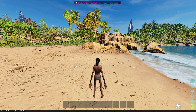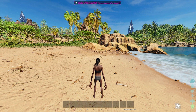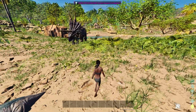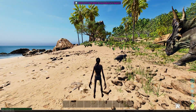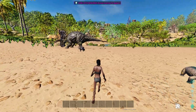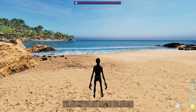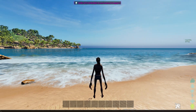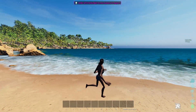Another command is 'foliage.MaxTrianglesToRender 300000', which helps out a ton. Then 'show instancedgrass', which gets rid of all the little pieces of grass and ground clutter you don't really need to see. You also have bloom quality — you want to turn that off. And 'r.Water.SingleLayerWater 0' for water reflections, which helps out a lot too.